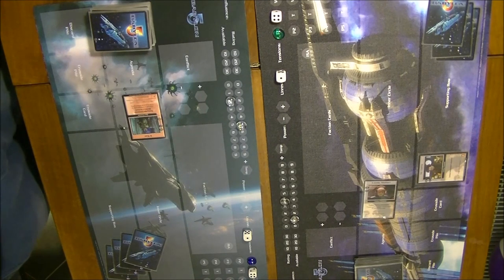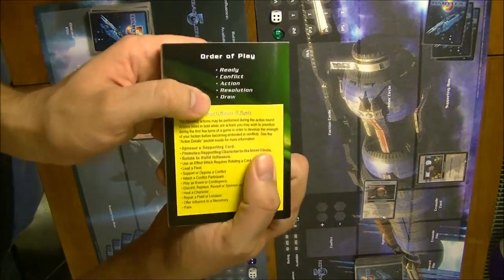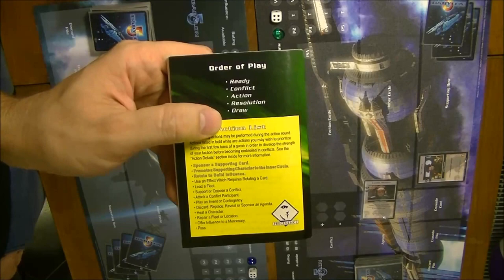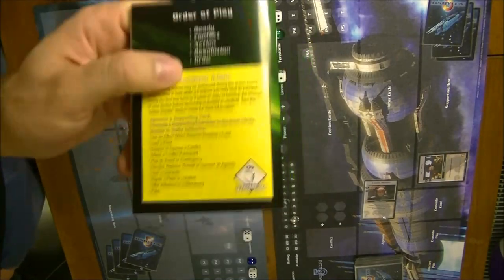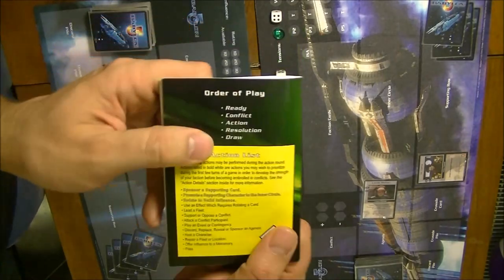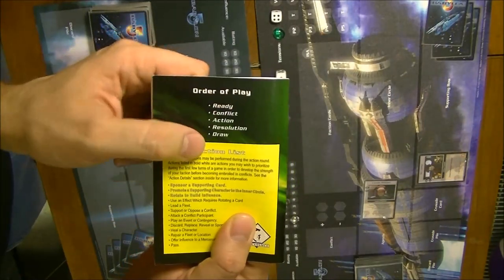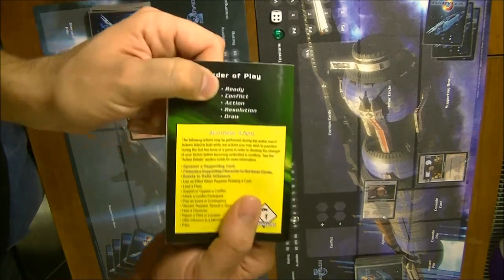You can also discard cards during the draw phase, but if you want to keep them you just keep them. At the end of the draw phase you check for winning conditions — if anybody reaches 20 influence or Babylon 5 reaches 20. Right now we're at the beginning of the game so we won't check that. As you finish with Draw, that's it — your first turn of Babylon 5 CCG ends and you go again for the second turn with the Ready phase.